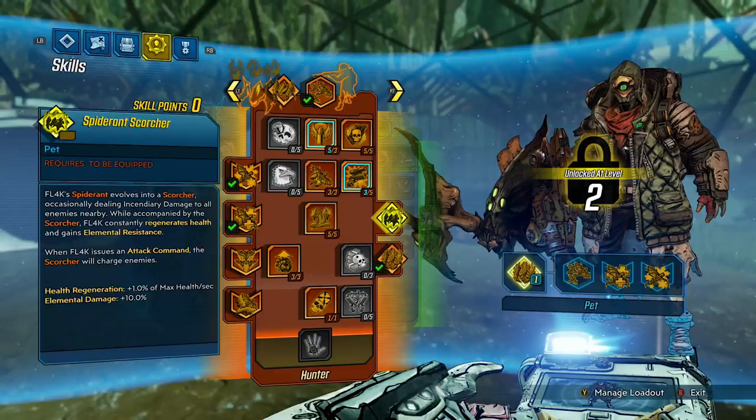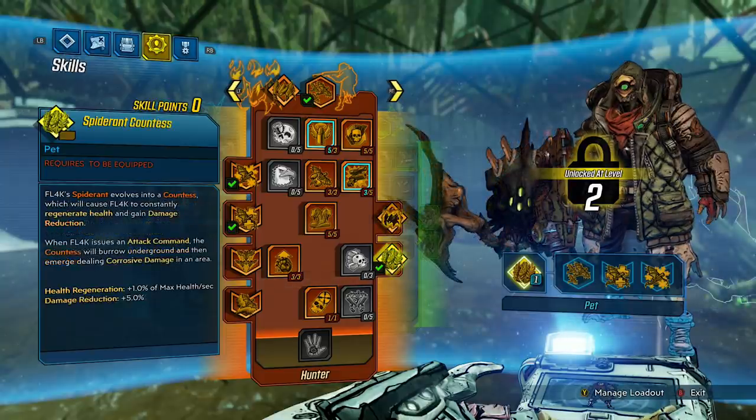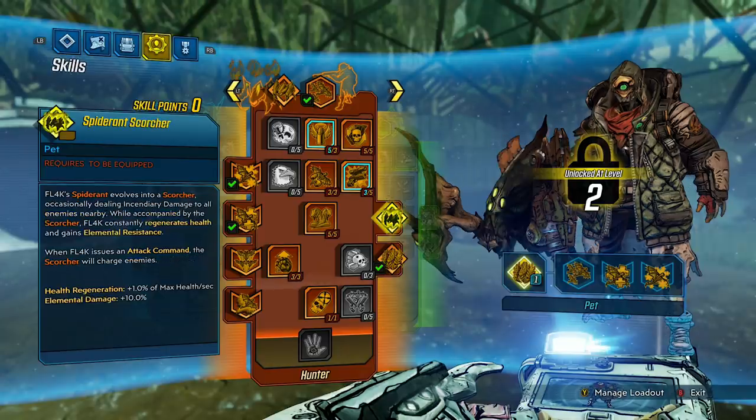Onto your pet augment — Spider-Ant Scorcher: Flag's Spider-Ant evolves into a Scorcher, occasionally dealing incendiary damage to all nearby enemies. While accompanied by the Scorcher, Flag constantly regenerates health and gains elemental resistance. When Flag issues an attack command, the Scorcher will charge enemies. Health regeneration: 1% of max health per second. Elemental damage: 10%. Spider-Ant Countess: Flag's Spider-Ant evolves into a Countess, causing Flag to constantly regenerate health and gain damage reduction. When Flag issues an attack command, the Countess will burrow underground and emerge dealing corrosive damage in the area. Health regeneration: 1% of max health per second. Damage reduction: 5%. You can switch augments around any time you want — even mid-battle — like switching from corrosive to fire for a flesh enemy.